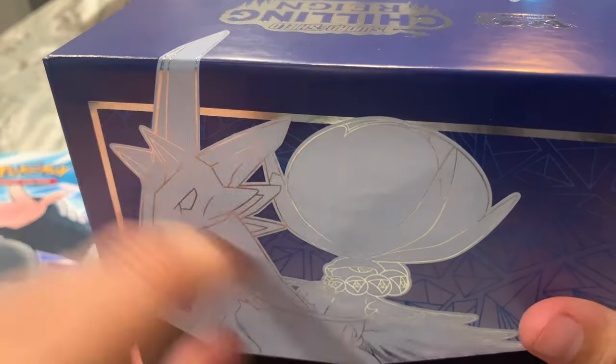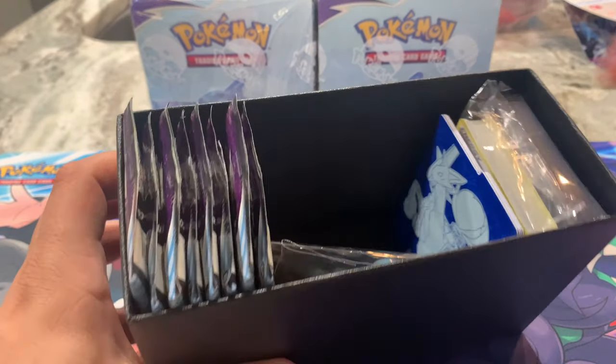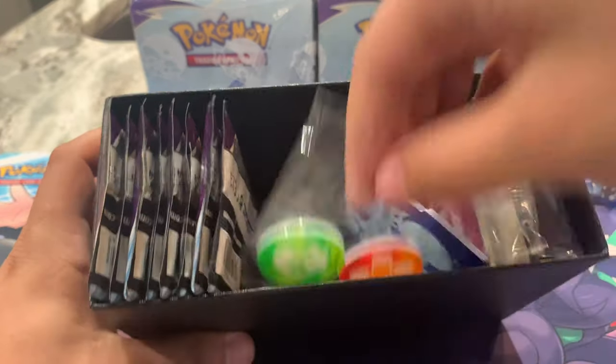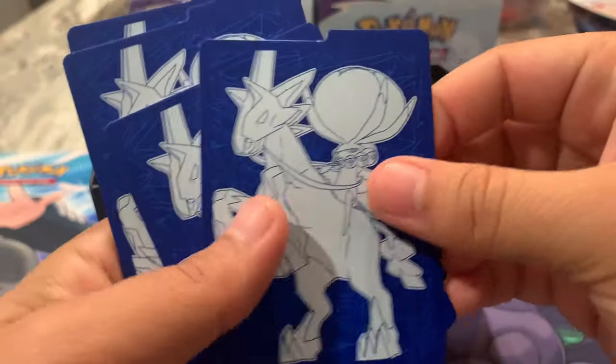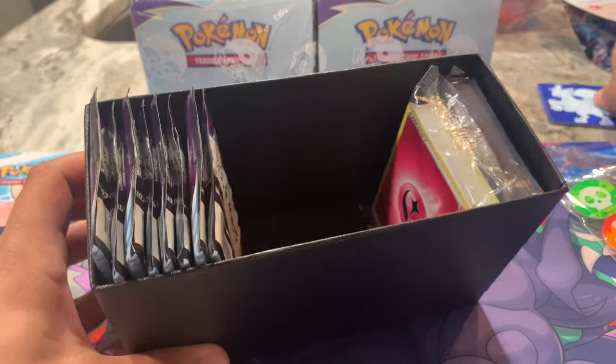Enough talking — let me get to it and show you the contents. They have the Ice Rider and Shadow Rider. You can see the little gloss to it, it looks really nice. You can also get the Shadow Rider ETB, which is just the other Calyrex. The ETB always comes with the Trading Card Game rules if you want to learn how to play. You're going to get the die, some tokens or counters, and the Ice Rider dividers, which are very useful when it comes to collecting.